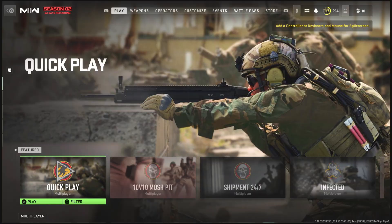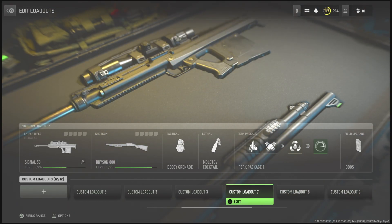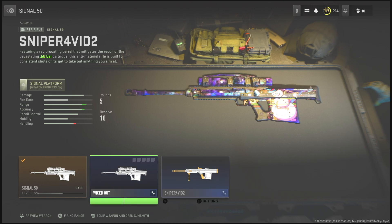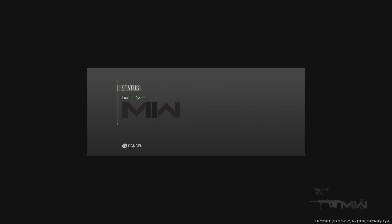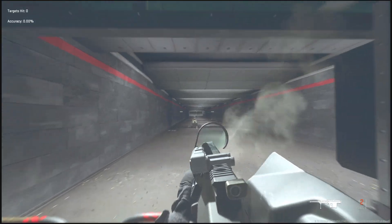Once that's saved, back out fully and go into Multiplayer. In Multiplayer, go over to your Weapons, navigate to the base gun you made the blueprint for, select it, go into the Armory, and your blueprint will be sitting right there. All you have to do is equip it. I'm going to go into the Firing Range just like I did last video to show you proof.